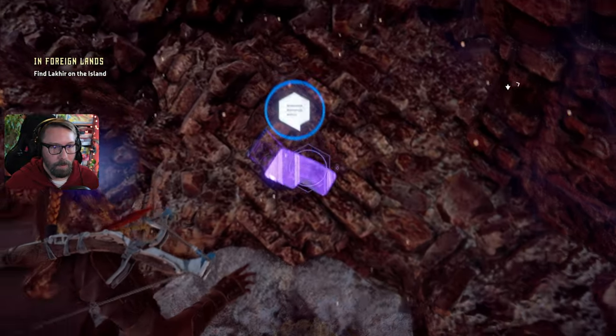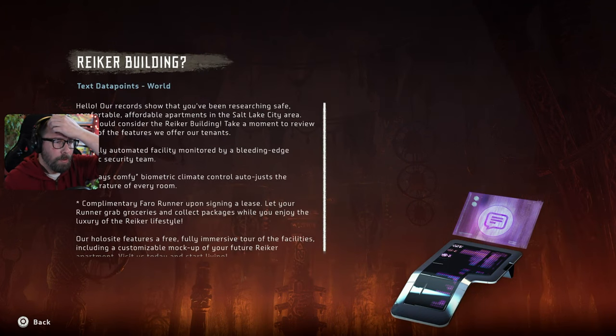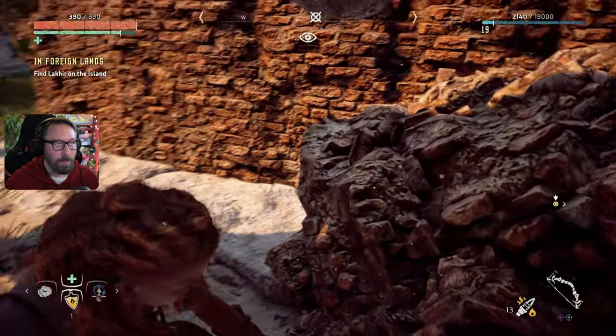Now what are you? Ryker Building, four of seven. Hello — our records show you've been researching safe, comfortable, affordable apartments in the Salt Lake City area. You should consider the Ryker Building. Features include a totally automated facility monitored by a bleeding-edge robotic security team, biometric climate control, and a complimentary Faro Runner upon signing a lease. Our Hollow Site features a free fully immersible tour of the facilities, including a customizable mock-up of your future Ryker apartment. Visit us today and start living the Ryker lifestyle.